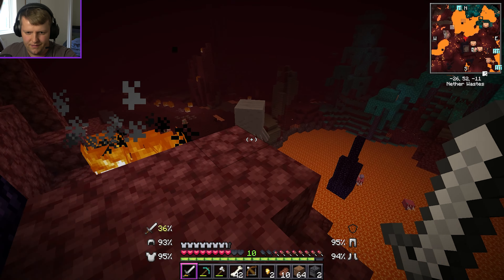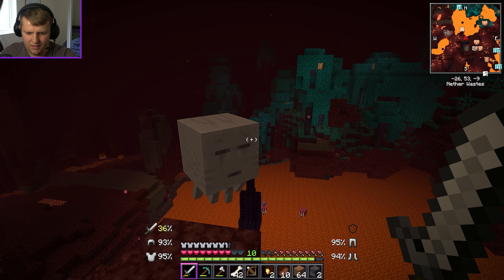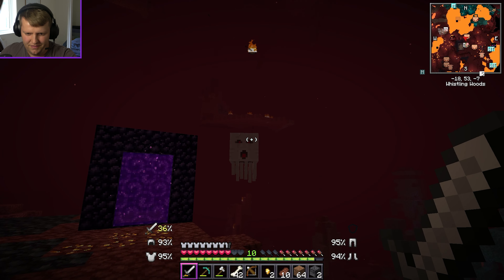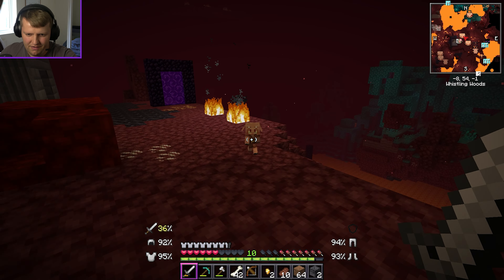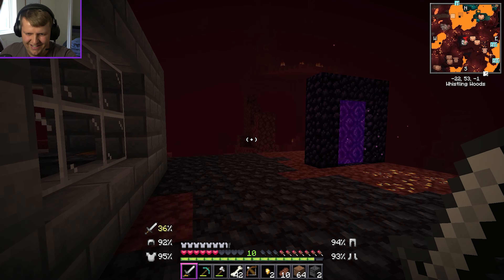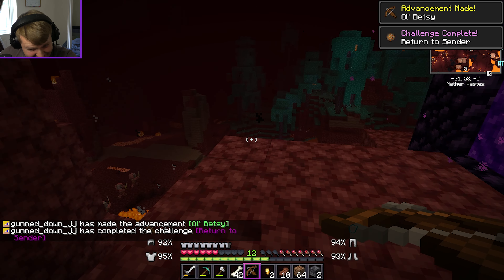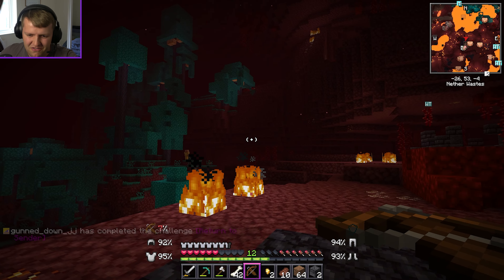I didn't see where the arrow came from. Was that a friendly dog or a bad one? Endermen everywhere — don't even think about it. If it's a friendly dog I might have to figure out how to tame it. What do you want? Maybe it needs bones — dogs normally want bones. I'm going to go get bones and see if I can tame it.